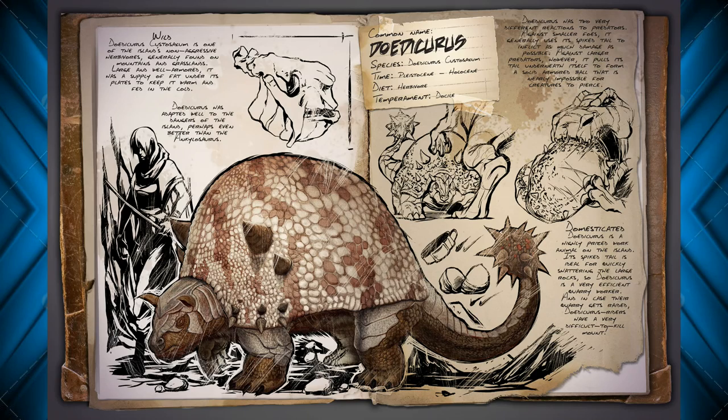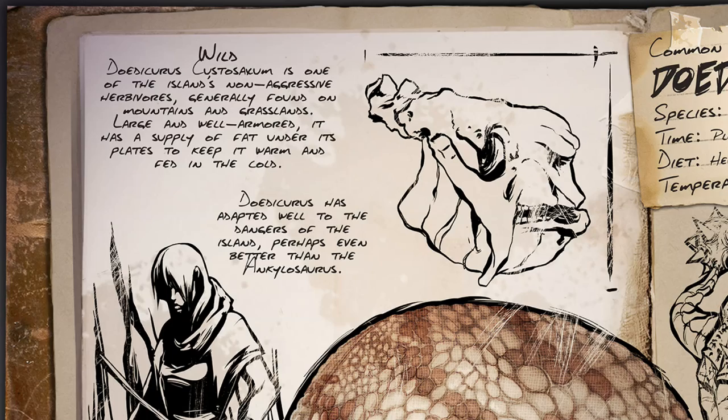But we're going to read this dossier here. It says, in the wild, Dodicorous Custisaxum is one of the island's non-aggressive herbivores generally found on mountains and grasslands. Large and well-armored, it has a supply of fat under its plates to keep it warm and fed in the cold. Dodicorous has adapted well to the dangers of the island, perhaps even better than the Ankylosaurus.